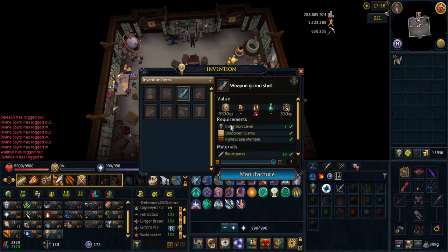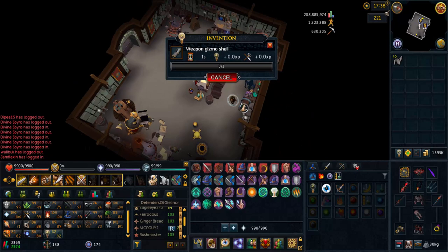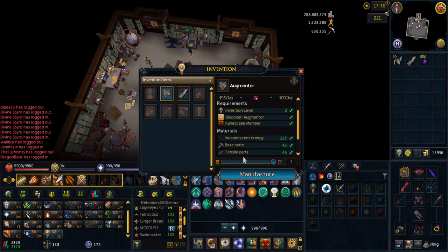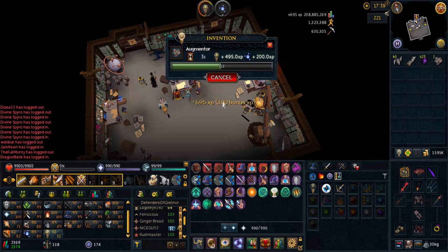So once you have enough to make a gizmo, I'll show you right here. You're going to make one gizmo — that's going to give you a little bit of XP, so you get about 500–600 XP for a gizmo. Once you've made the gizmo, you're going to make an augmenter. I use incandescent energy because I have it in the bank, but you can use any energy you want. Once you have the levels, you're going to make one — that's going to give you a decent amount of XP as well.